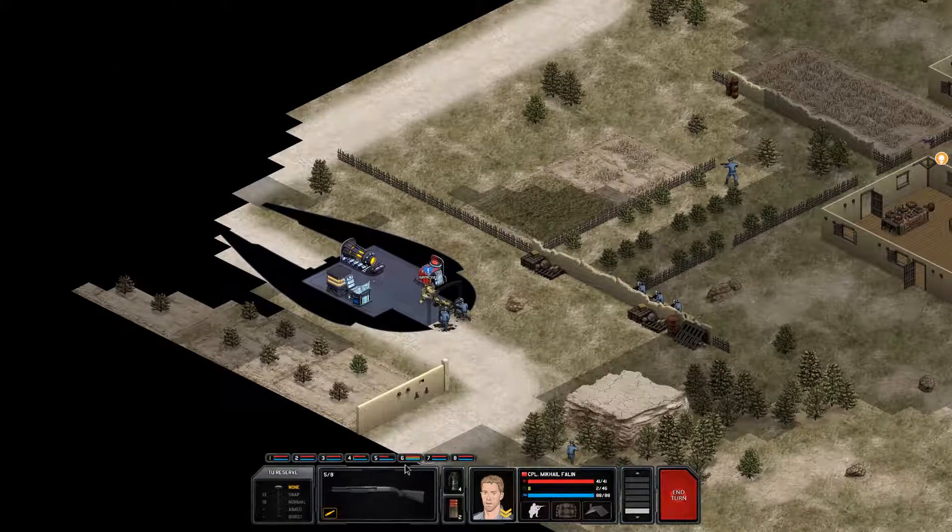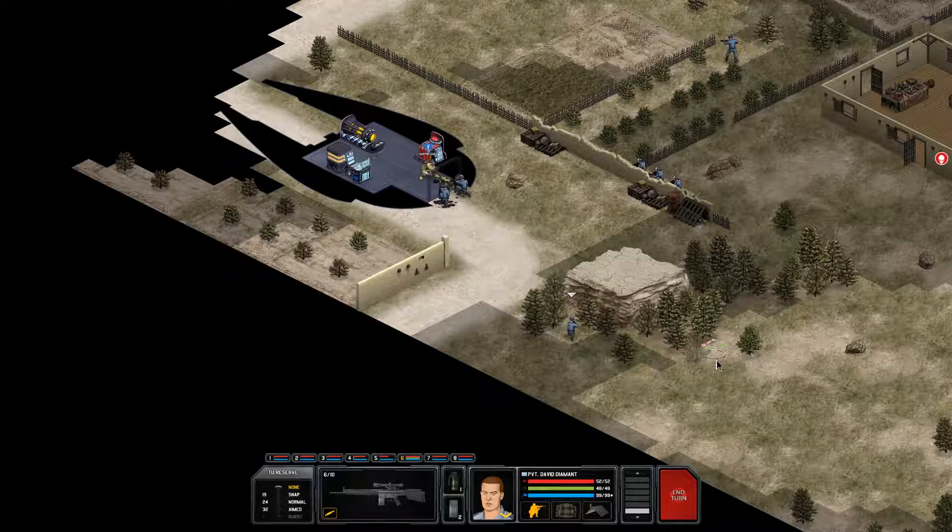We'll have to see what happens this next coming turn. Unfortunately, my sniper doesn't have a whole lot of things he can do. Just so I don't shoot my own guys in the back, I'm going to move him away.